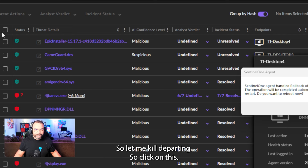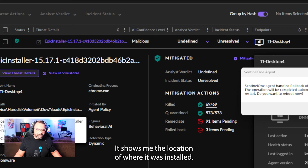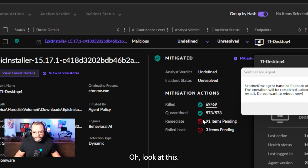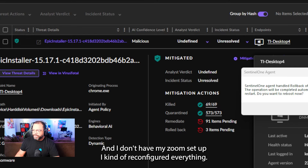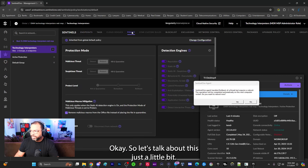Now I'll go into SentinelOne. We're going to go to Device TI Desktop 4 and navigate to the Incidents tab — that's the little shield icon on the left-hand side. Under recent incidents, there it is: Epic Game Installer, showing completely mitigated — killed and quarantined.